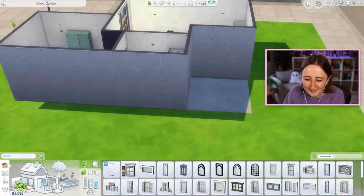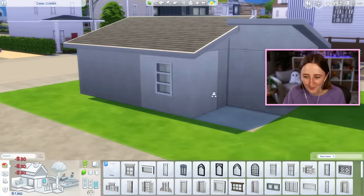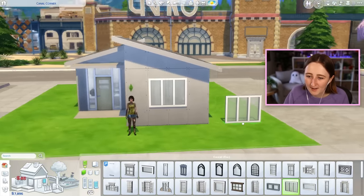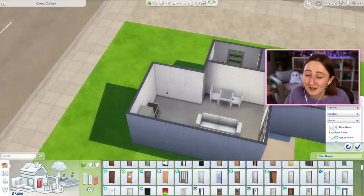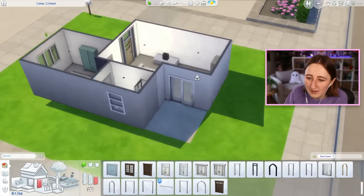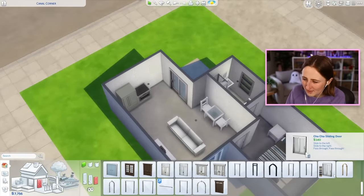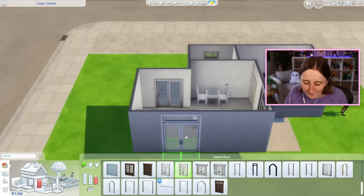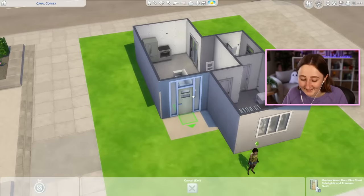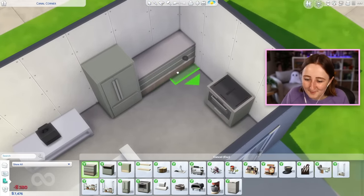I always like to use these windows and kind of stack them in the bathrooms, but I don't know if we can afford that here. This one's only 65 — maybe I will use it. We'll get a little sliding glass door to this back patio. The door is kind of expensive but it's only 140. Oh wait, never mind — this door is $445, but it's worth it.